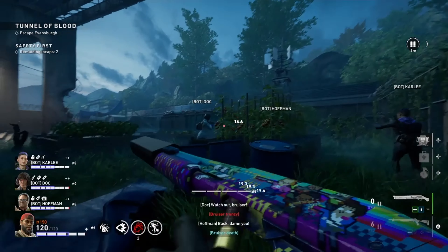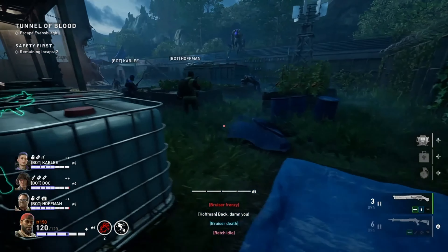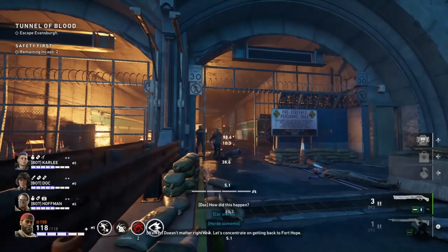So with this shotgun build, this one is going to be super duper dope. You could probably use this one on either Walker, you could use it on Jim, and then of course you could use it on Mom because she comes with that Belgian so it makes it real fun.